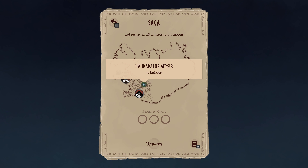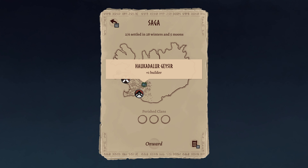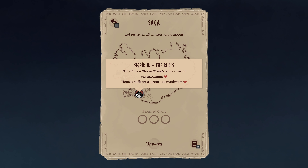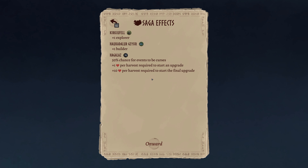We got two bonuses by discovering the landmarks in each region. One was Kyrkufel, which gives us plus one explorer for a total of three, and we discovered the Haukadalur Gazer in the second region, giving plus one builder for a total of three. Unlike version 1.0, we can now use one clan per successful settlement. We're playing on Hagela's 1 difficulty — one level above normal. We have a 50% chance for events to be curses, one heart per harvest required to start an upgrade, and plus 10 for the final.